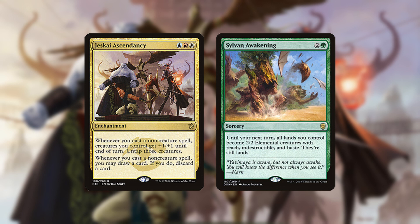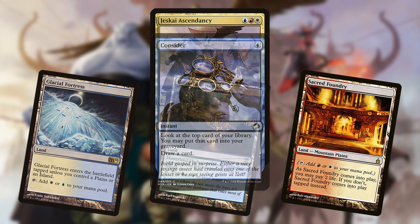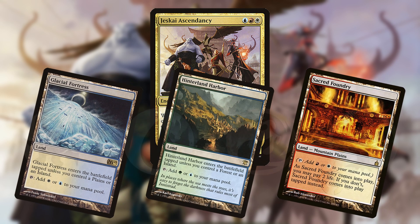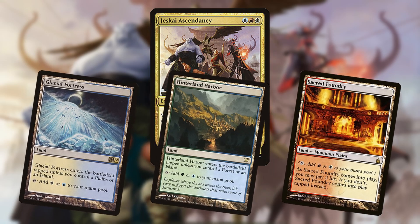With Ascendancy in play, you can cast Sylvan Awakening, turning all of your lands into creatures. Those lands can then tap to cast card draw spells, untapping and growing due to Ascendancy's triggers. You can then churn through your deck, generating excess mana, casting more and more spells, and growing your land creatures until you eventually have a lethal attack.